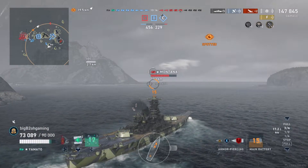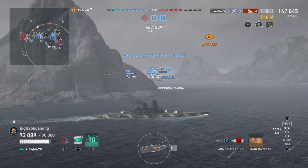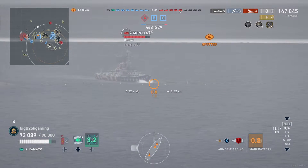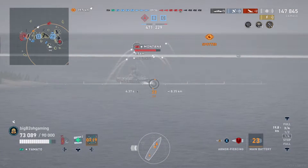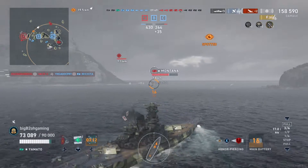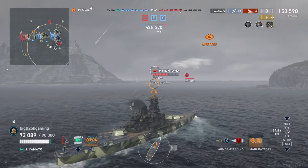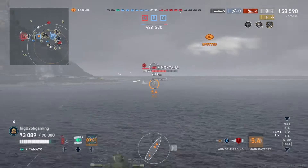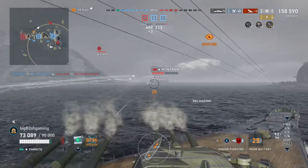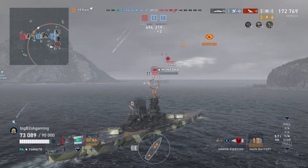The Montana comes around the corner — I pop my spotter plane. Unfortunately that first salvo I'm not able to get a citadel because he is decently angled, but all I need to do is stay angled, and since I can overmatch his bow and his superstructure I know I'm going to get major chunks out of his HP. As he pushes in and I push towards him, all I have to do is aim for the bow — especially now that he is bow-in — and I am definitely going to get a whole lot of pen damage. He does start focusing his guns on a friendly teammate instead of me, which is leading me to believe all he's going to try and do is ram while trying to kill off one of our other teammates, so I slow down and start to try and reverse away from him.